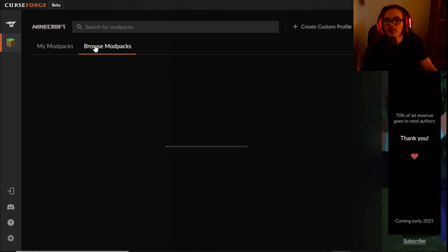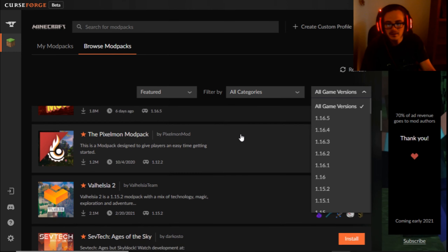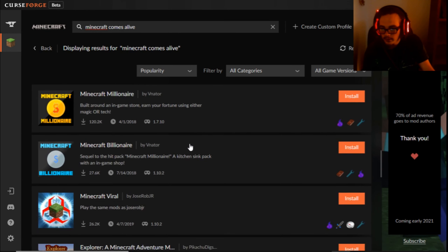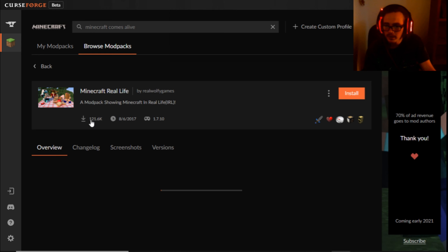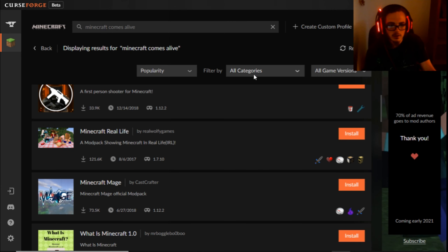These are mod packs. So when you type in 'Minecraft Comes Alive,' these are all of the games that Minecraft Comes Alive has in it. So if you wanted something like 'Minecraft Real Life,' then Minecraft Comes Alive would have a lot of mods — and it does have a lot of mods — but it's compatible with version 1.7.10. These are mod packs, that's why you can't just come over here and search.